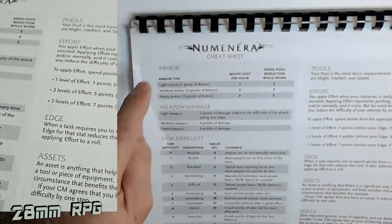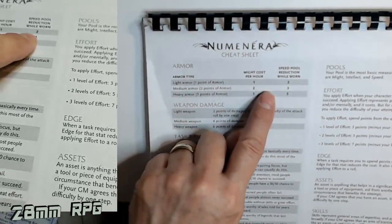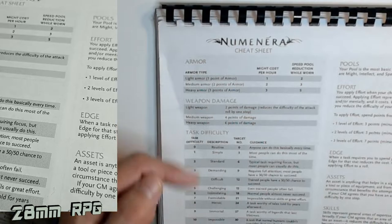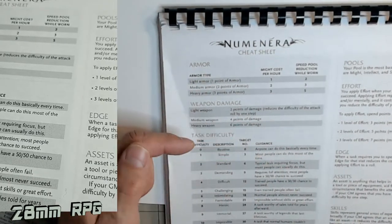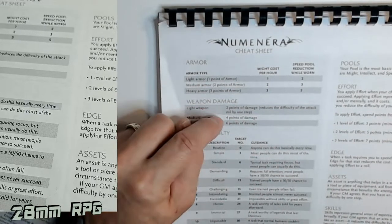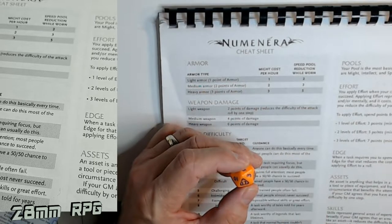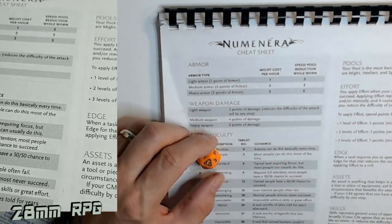That chart is the only thing you need as the game master to basically run your game. The rest - armor types - light, medium, heavy - is player-based stuff to worry about. Light armor protects you by one point, medium armor by two points, heavy armor by three points. Weapons are light, medium, or heavy - you can even have super heavy weapons at eight points if you want. Light weapons do two points of damage, medium weapons do four, and heavy weapons do six points of damage.